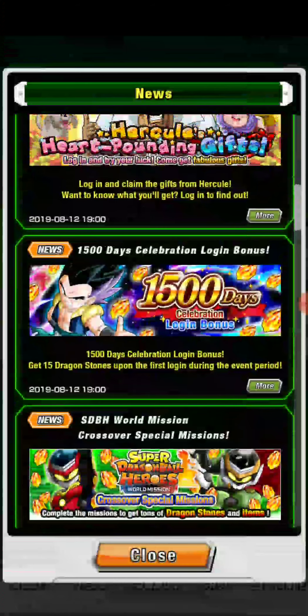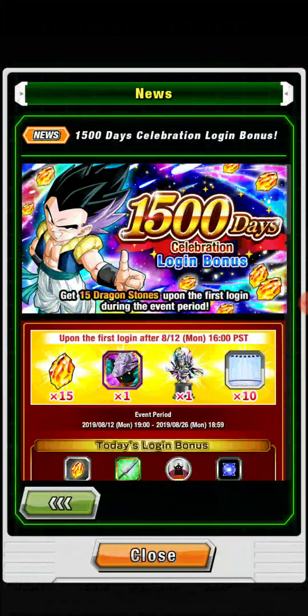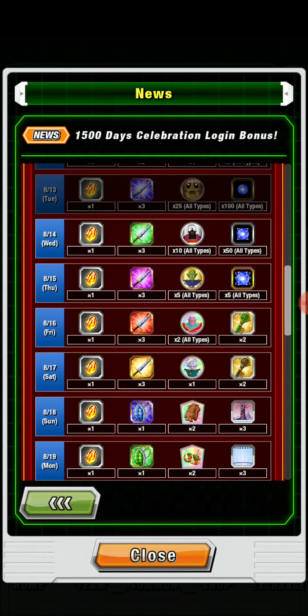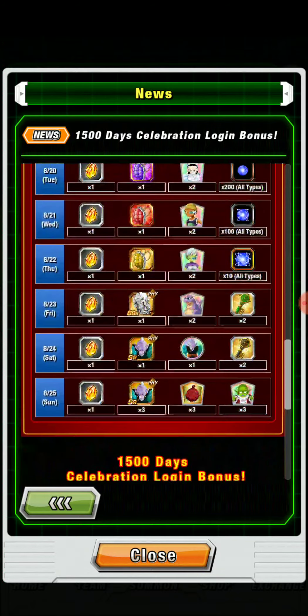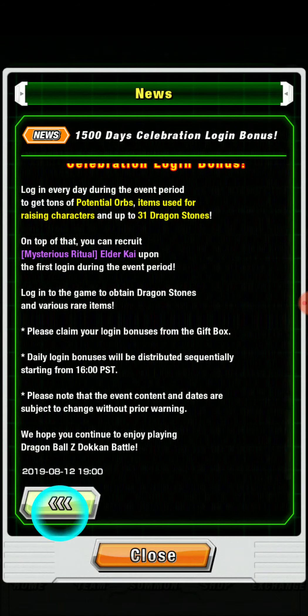To start things off, we got the 1500 days login bonus. For first login, if you started today, you would get 15 stones, 1 chi, one of the diamond turquoise statues, and 10 good training rooms. Then each day you get stuff — orbs, keys. You get keys through the login bonus; every couple of days they'll give you a different key. More orbs, more keys. It's a pretty good login bonus, with the final day giving us three sleeping Kais as well. Not as many sleeping Kais as the four-year, but still pretty good.